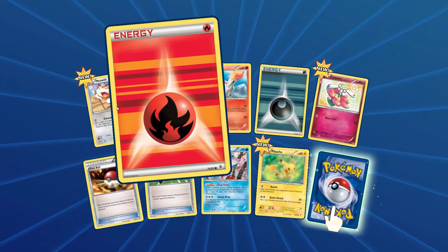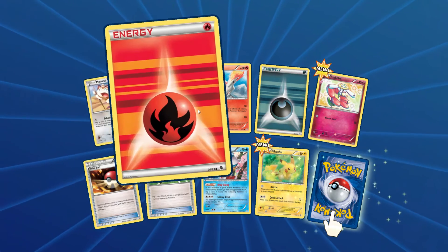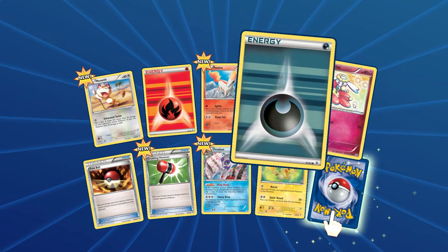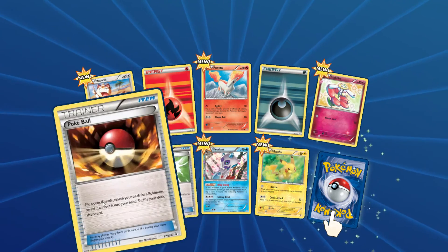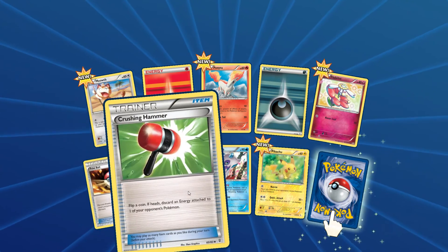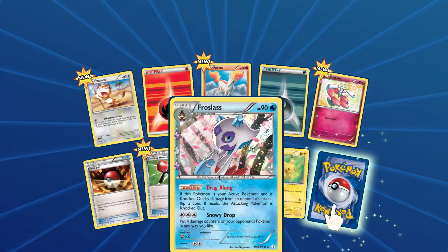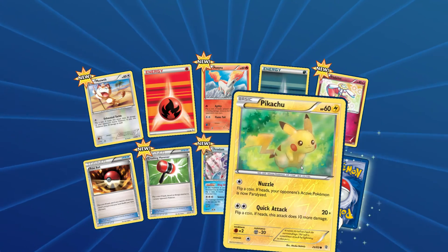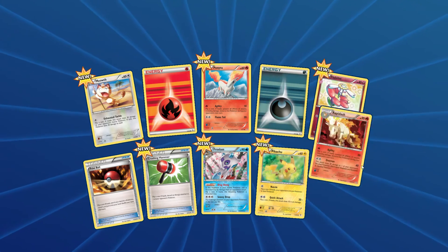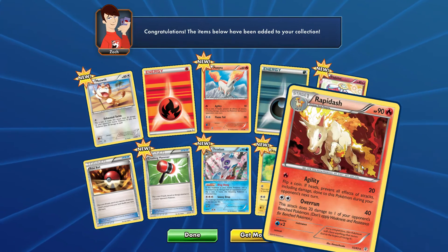Alright, one more pack to open. We have a Meowth, a Fire Energy, a Ponyta, a Darkness Energy, a Flabébé, a Pokeball, a Crushing Hammer, a Froslass, a Pikachu, and a Rapidash.